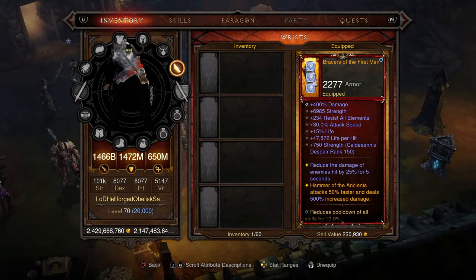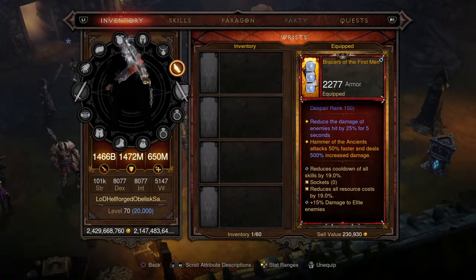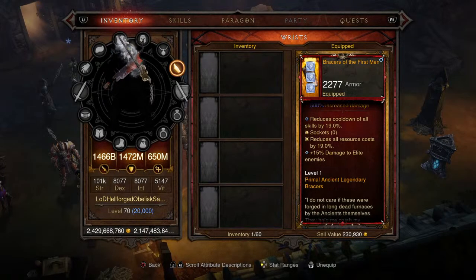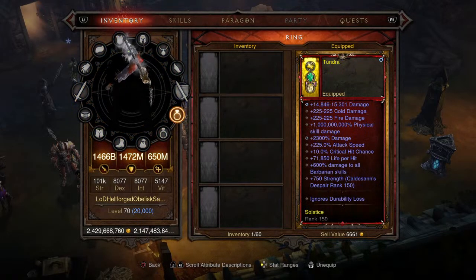Moving on to the bracers — these are Bracers of the First Men. Again stacking percent damage, strength, resist all elements, a little bit of life per hit. Hammer of the Ancients attacks 50% faster and deals 500% increased damage — you can see where this build is going: Hammer of the Ancients all the way. Cooldown reduction and resource cost reduction both at 19%, and 15% damage to enemies. Level 1 Primal Ancient Legendary bracers.